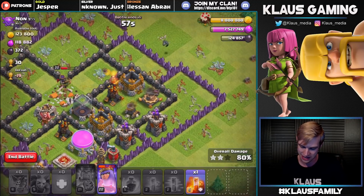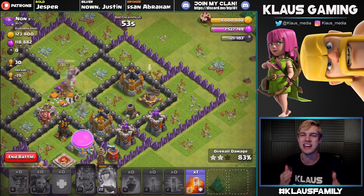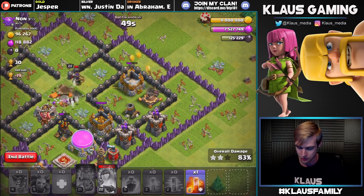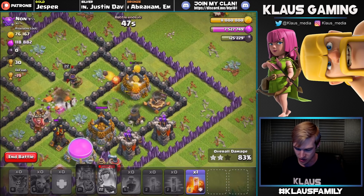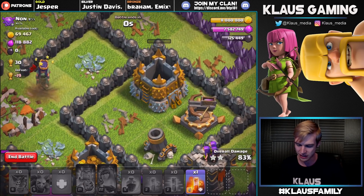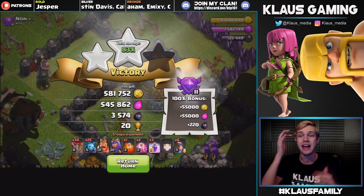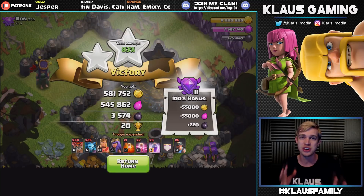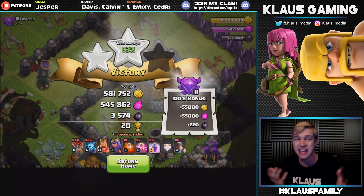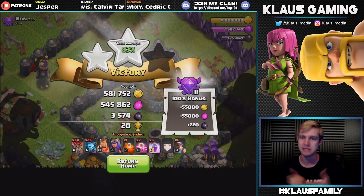Oh man - air defense, kill the air defense! No - I didn't kill it quick enough. I wanted to save my minion, but we got the dark elixir out of the storage, which is kind of what I was coming for. Queen's going to take out that gold storage - barely missed it, barely missed that gold storage, but we still got a ton. 600,000 plus gold and elixir and 3,700 to 3,800 dark elixir. You cannot argue with that - it's amazing.